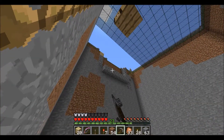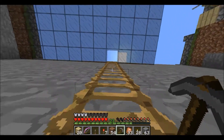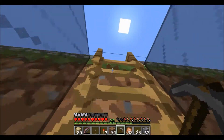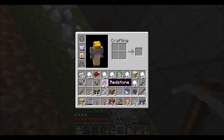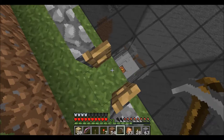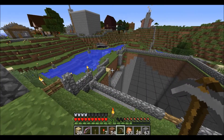That terrible mess right there is what we'll be working on today. I want to build a really cool seamless piston door. So let me empty the stuff out of my inventory, because I have a lot of stuff in my inventory. I'll see you guys after the cut.